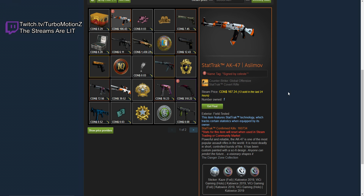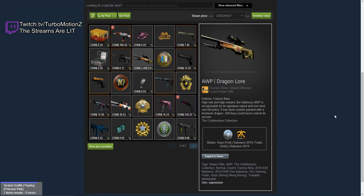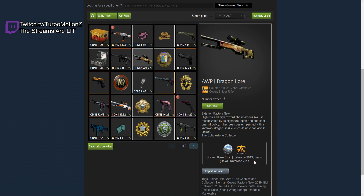And then, of course, he has the StatTrak AK Asiimov Field Tested. Oh yeah, I almost forgot about this — he has a Factory New Dragon Lore with a Fnatic Katowice 2014 sticker. So that's kind of cool, right? A Dragon Lore?